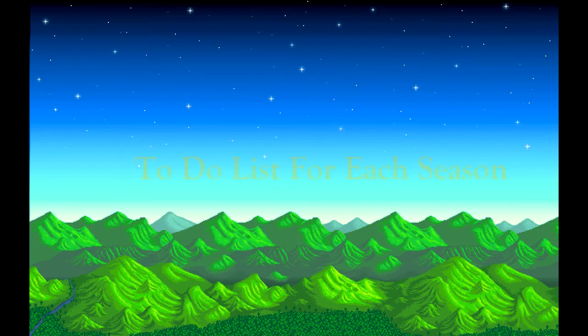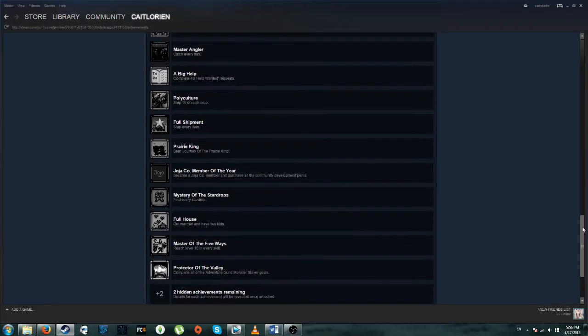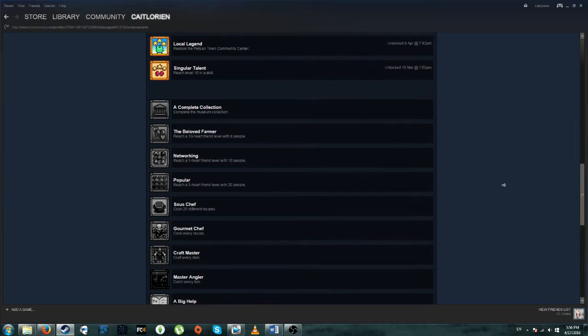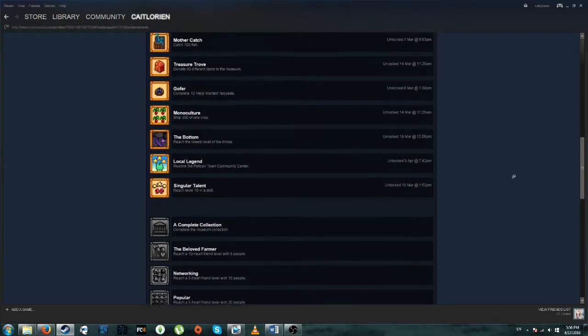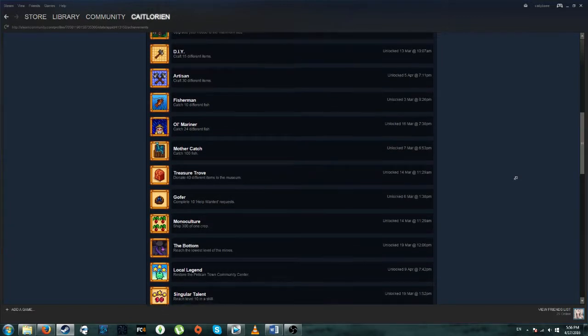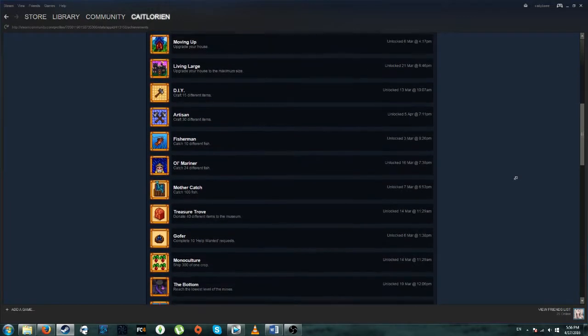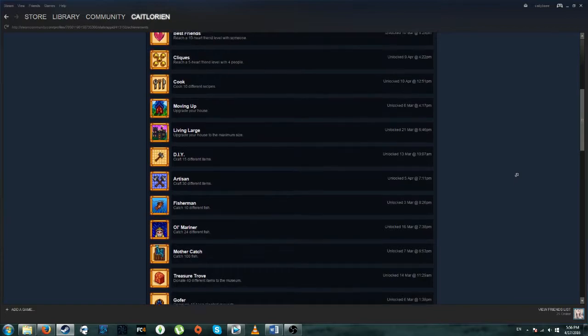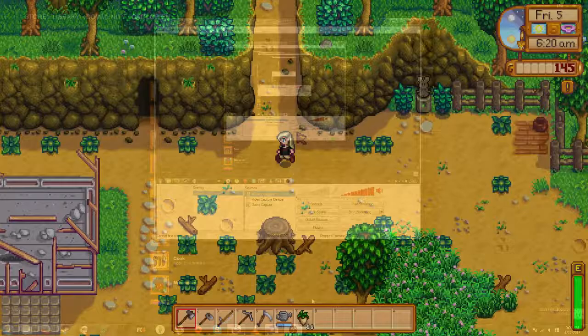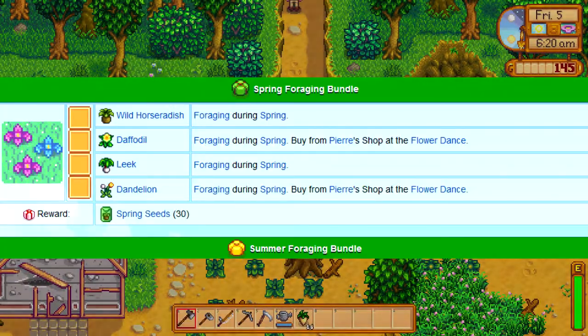Hey guys, it's Kate Lauren here and I made a seasonal to-do list for those who aim to complete their bundles and achievements in the easiest way possible. I left out the items needed in bundles that aren't found in one or two seasons only, as those can be gotten anytime. These items are available in one or two seasons only or on special occasions, so this is an easy way to be aware of what to do during each season for bundles and achievements such as Polyculture and Full Shipment, which can take long to achieve.